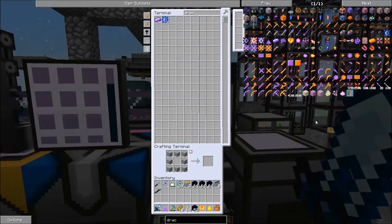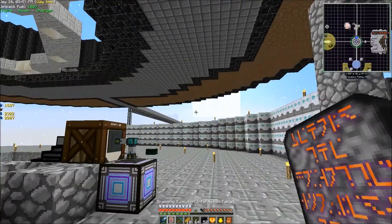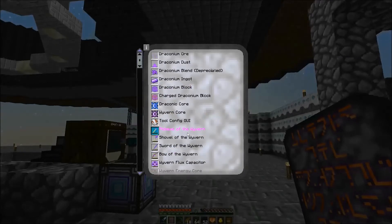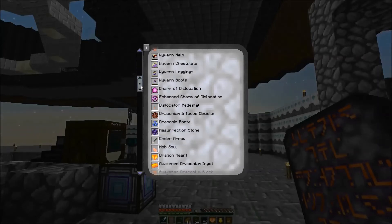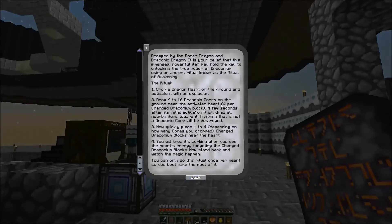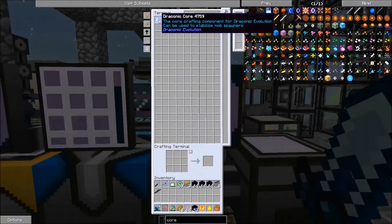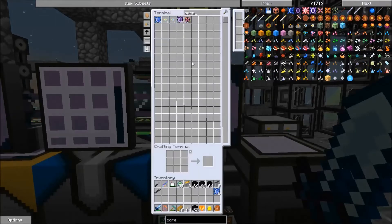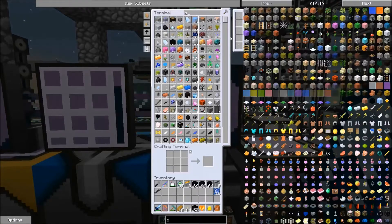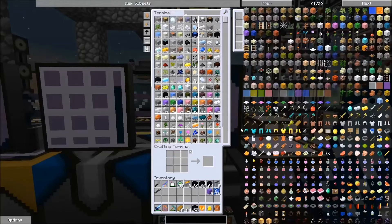I'll be working on that tonight. So we'll get this tablet. And if you notice we can go here to our index and look at all this stuff. Basically what we're going to be doing is down here — the Awakened Draconium, and I think it's actually under the Dragonheart. We're going to need 16 cores and 4 blocks of Draconium. I actually haven't figured out the button you use now for that.